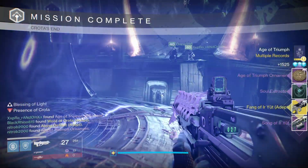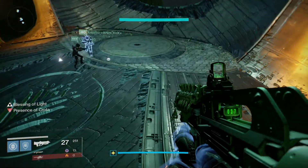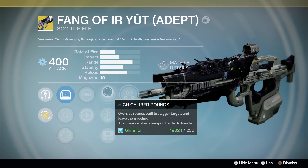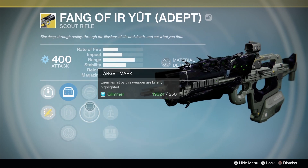I happened to get one both times — in fact, there wasn't a single member of our fireteam who didn't get one each time, so the chances are very high. The second weapon I got was the Fang of Ir Yut Adept, which is a scout rifle with arc damage. It has some pretty fantastic perks, and I'm going to be going over these weapons in much more detail later on.